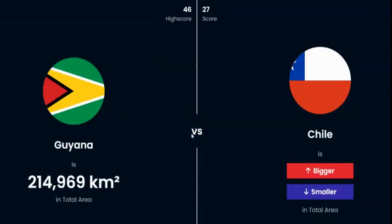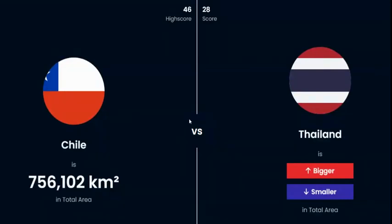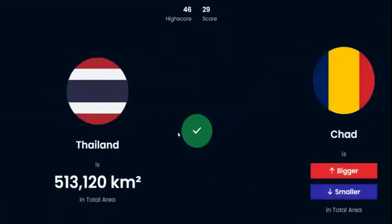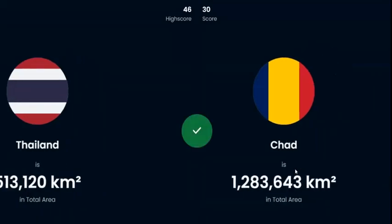Guyana and Chile — even though Chile is so narrow, it is much bigger. Thailand — I know we've looked at Thailand already and I don't remember if it's more than a million. This is 700,000, so take your time. I'm going to say that it is smaller, and it is. Chad is another huge one in Africa, but if you compare Africa to Asia, Asia's map is so big that everything looks small. I think I'll say Chad is larger — much larger.